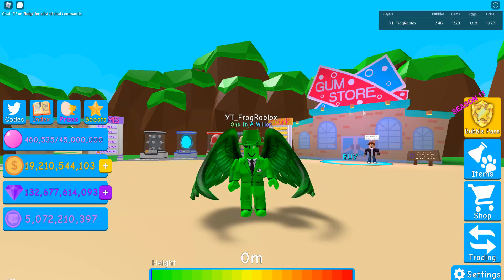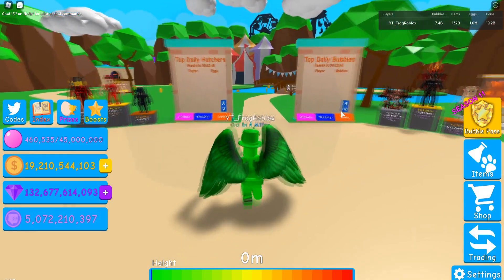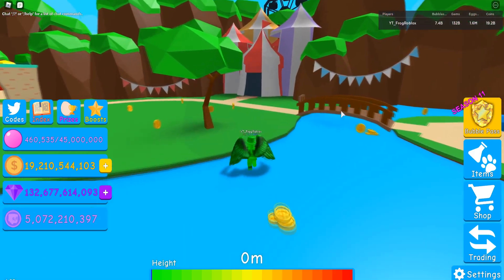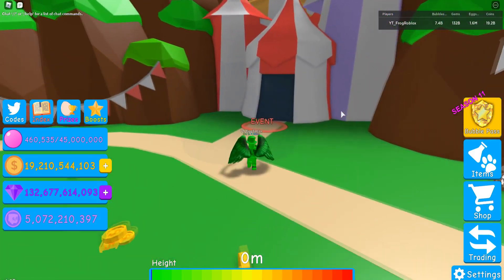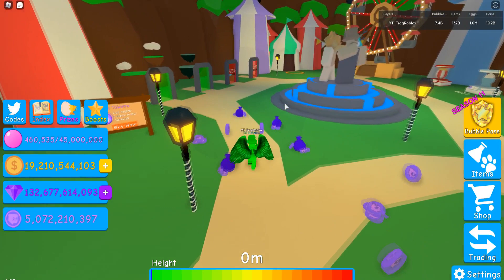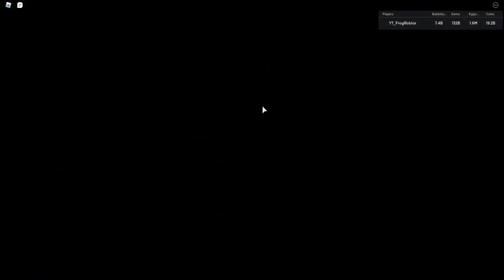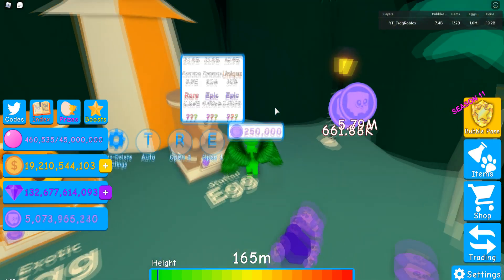What's going on guys, it's Frog here and today we're back in Bubblegum Simulator - it's update 58 with circus part 2 coming out. There are two new portals that I can't get to because I'm a noob, and the new pets are the clown pet and I think the unicorn plushie might be new. There's also the pet in my thumbnail, which is from this egg over here that costs 250,000 gems.